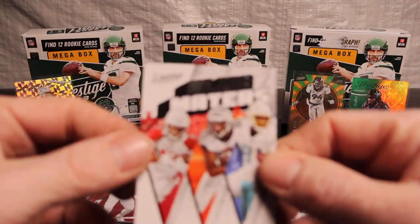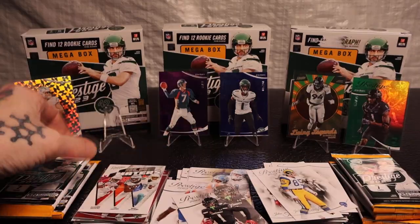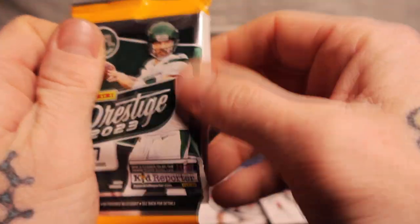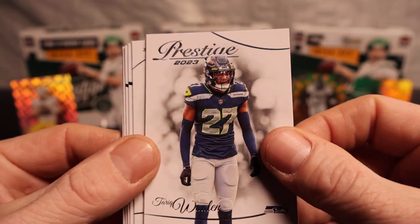Right behind that was Alma Maters — Tee Higgins, Mike Williams, and DeAndre Hopkins. Oh yeah, we need a saver, guys. We need something to save us here. Holy moe. I'm watching people pull full stuff on these cards and we can get nothing.